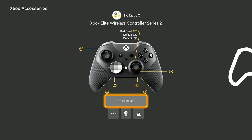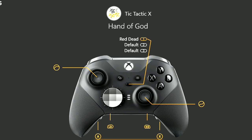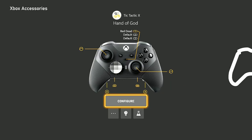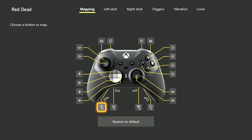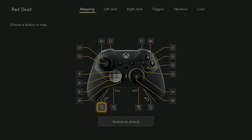For settings, I'm on Xbox and I use the Xbox Elite Wireless Controller Series 2 — I love having paddles on the back. My controller is named 'Hand of God,' a reference to a western movie. On the back paddles I have Left Bumper mapped for the weapon wheel and the A button, so I can access weapons without taking my fingers off the triggers and joysticks — I can literally do it one-handed.